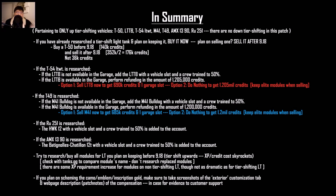Pertaining only to the up-tier-shifting vehicles — the T50, LTTB, the tier 8 light tanks, and the Bulldog — there's no down-tier shifting, so don't worry about that. If you've already researched a tier-shift light tank and you plan on keeping it, buy it now, since it's cheaper before the patch.